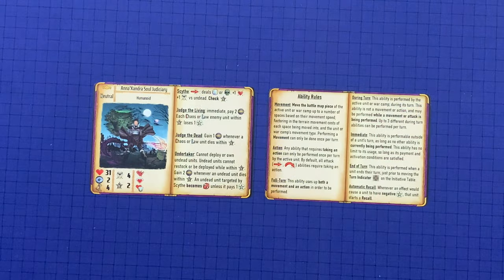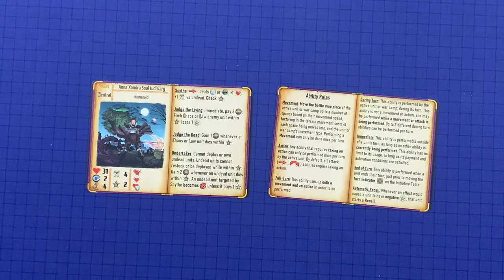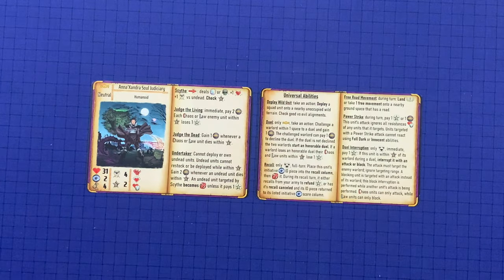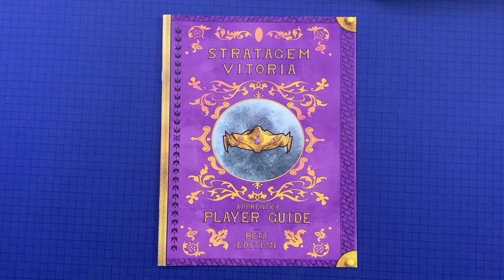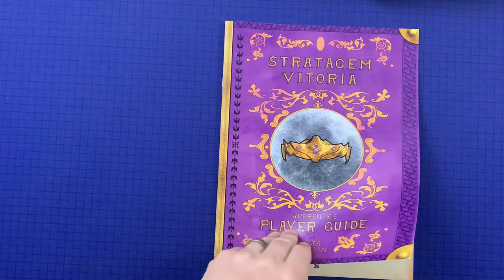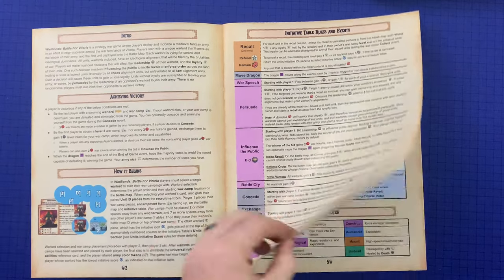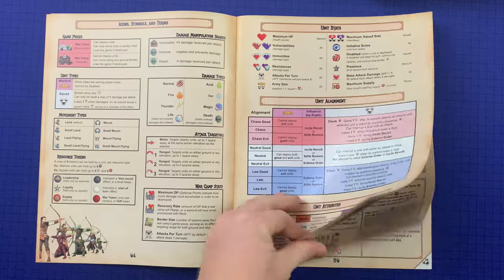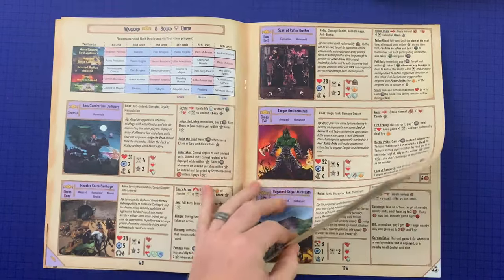Players also start the game with their selected Warlord's reference card as well as the Universal Abilities and Rules reference card — the other side being Universal Abilities. Each player should receive a player guide. These booklets contain information for players to quickly reference event rules, icon terminology, alignment rules, terrain effects, war camp stats and abilities, unit stats and abilities, and other useful information.